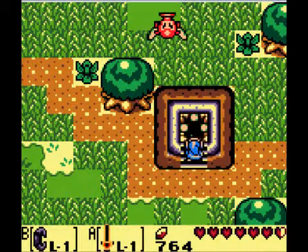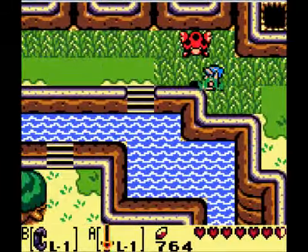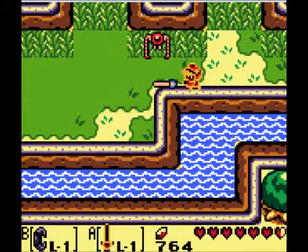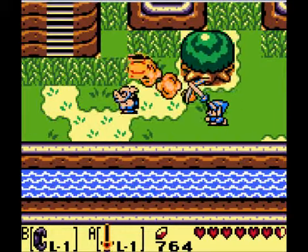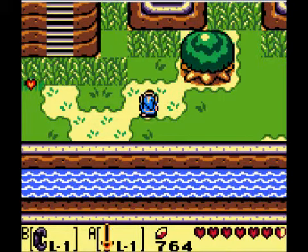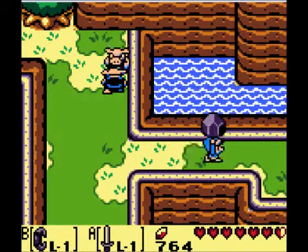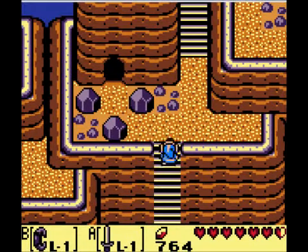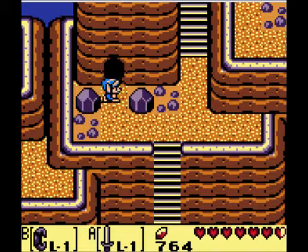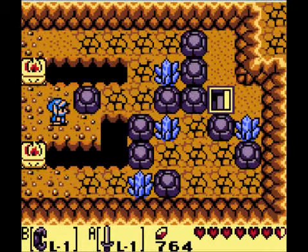At least I think there's only one more. From here we want to walk down, walk left three screens — one, two, kill the enemies, and three — and then from here we want to walk up the ladder and then walk left two more and pick this up. Then up, and from here we want to go inside this cage here.